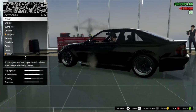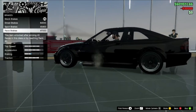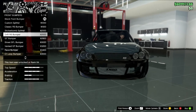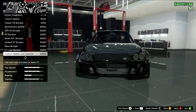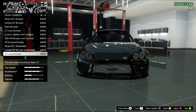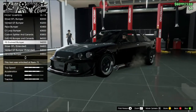Wow, tiba-tiba kenalpotnya ada di pinggir dong. Wow, ini mirip banget kayak Subaru Lancer ya. Armor kita 100%, langsung race aja. Untuk bumper ada banyak pilihan: Custom splitter, Classic RS bumper, Sticker bomb, Drift RS, GT bumper, Street SPL, Vantage GT, Race bumper, C1 loop, RS evolved, Street SPL extended, Vantage GT bumper G2, C2 loop bumper.